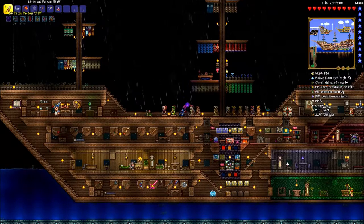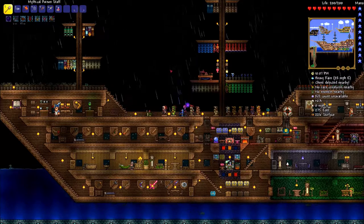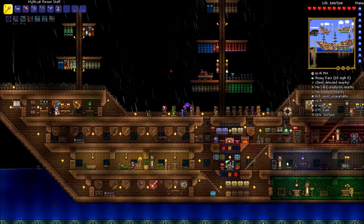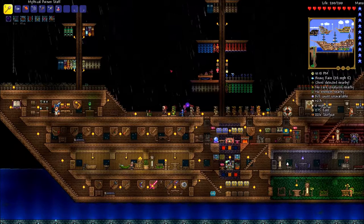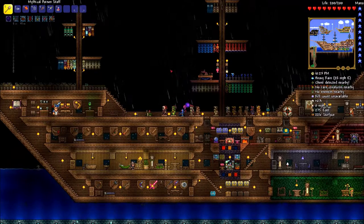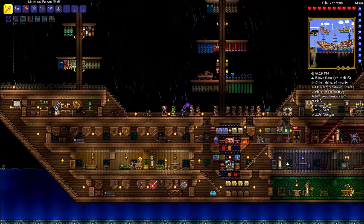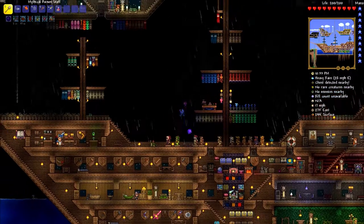I don't think you'll see anything different about my gear here, but I'll show you a few things I've gotten and crafted from random drops. These aren't really things you can necessarily work for — it's just stuff that randomly drops from hardmode creatures. I've got this little war table from one of the Old One's Army fights.